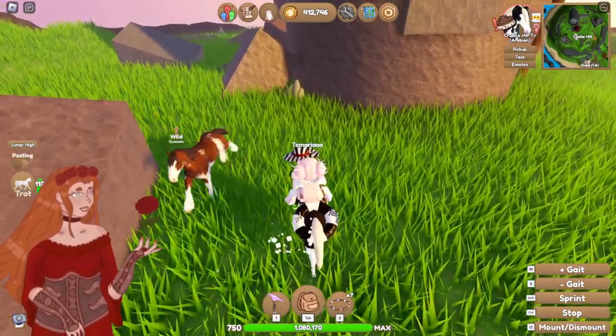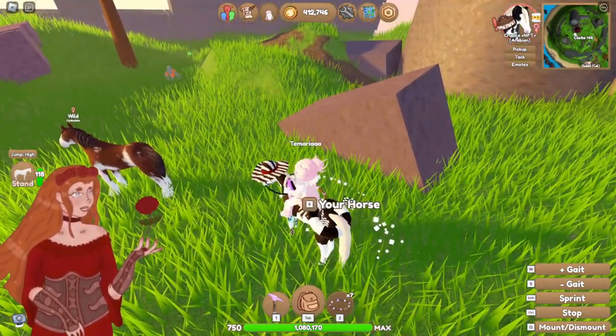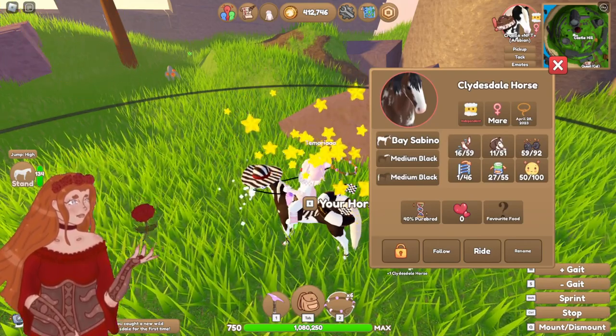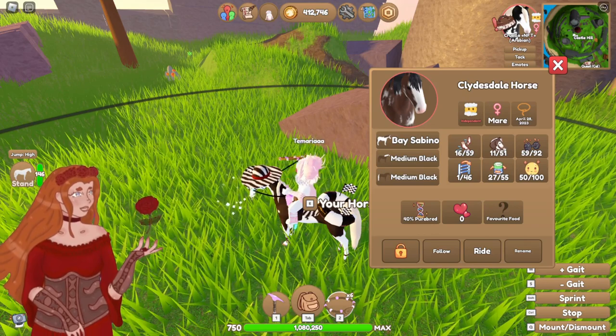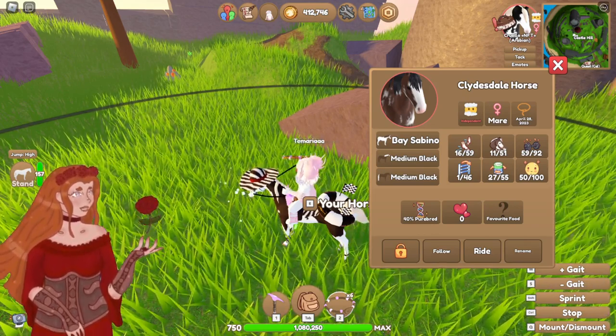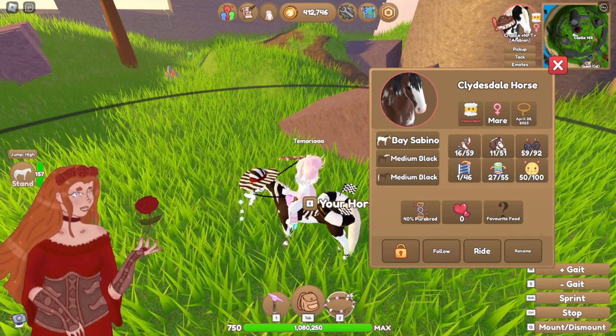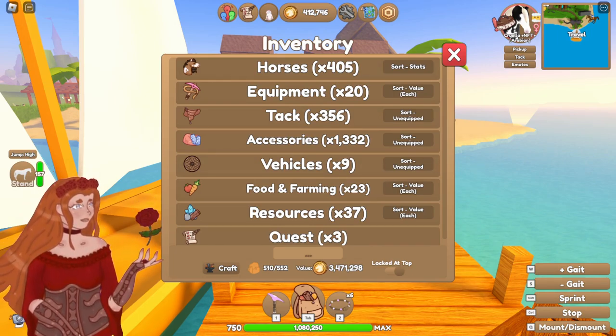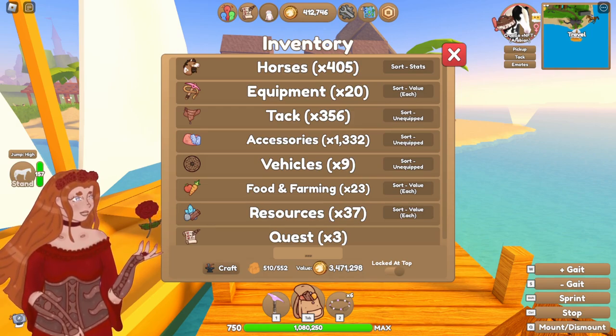Would you look at that? We found another! We finally got the new coat — the Bay Sabino. There's another new coat we haven't gotten yet, but I'm keeping my hopes up. She is so cute, look at her. I just want to highlight the fact that all of the icons are redone, and apparently there are more coming. That is adorable. The art is amazing. I love it very much.